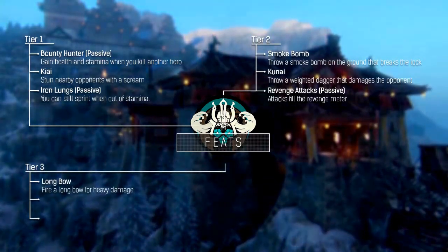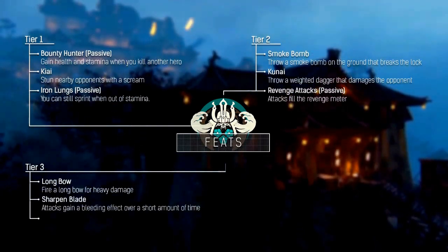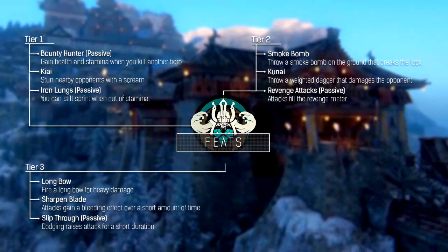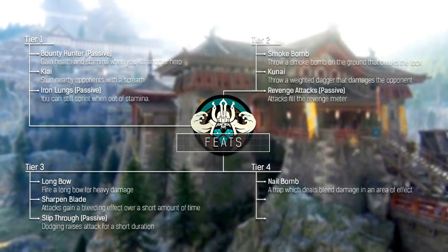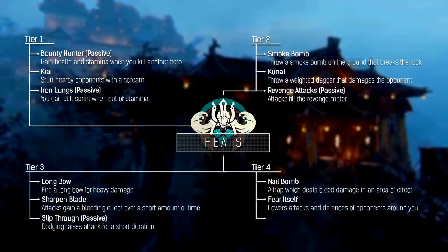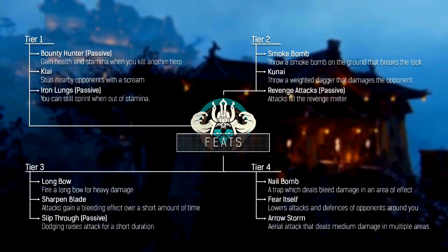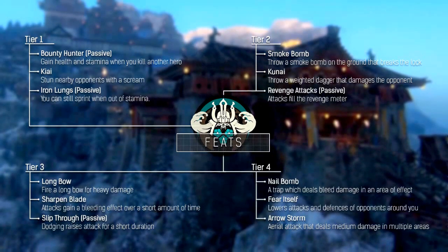In tier 3 you can choose the Longbow, which fires a longbow for heavy damage; Sharpen Blade, which makes your attacks gain a bleeding effect over a short amount of time; and Slip Through, where dodging raises your attack for a short duration. Longbow is the one we recommend — it deals a lot of damage and most of the time will take your opponent by surprise, similar to Kunai. In the final tier you can choose from Nail Bomb, a trap which deals bleed damage in an area of effect; Fear Itself, which lowers the attack and defenses of opponents around you; and Arrow Storm, an aerial attack that deals medium damage in multiple areas. The final feat you choose depends on the game mode you play. Overall we recommend Fear Itself as it benefits you most in a fight, but in game modes like Dominion, Nail Bomb and Arrow Storm could come in quite handy as well.